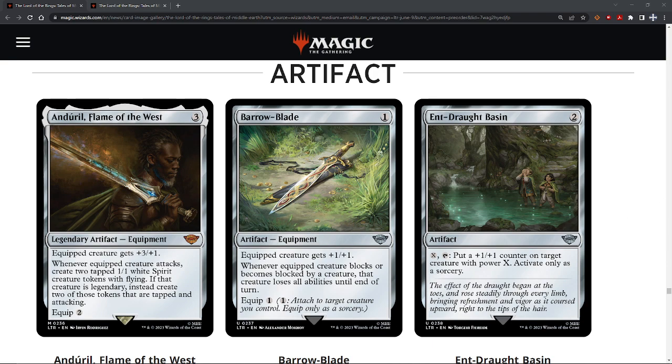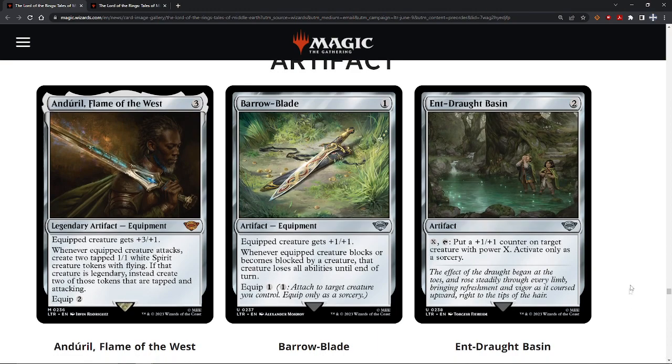For folks that are just tuning in, we've got a rating system of A through F that we're going to go through for each of the cards. It's important to differentiate because we've had some really smart viewers pointing out great stuff that you might do in modern or maybe historic. This is not a standard legal set, so our rating system is only focused on limited. So if you look at something and go, yeah, but it'd be great in Commander — you may be right, but we're just looking at limited options right now.